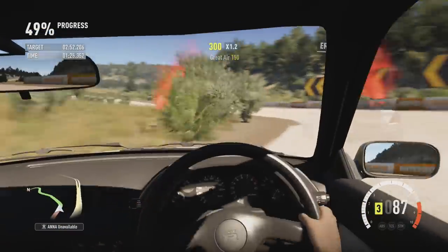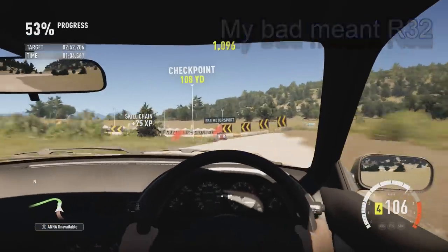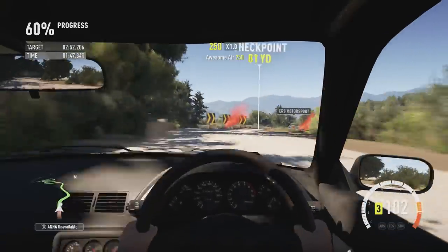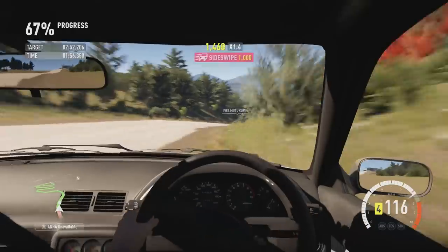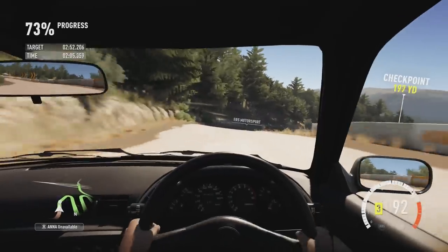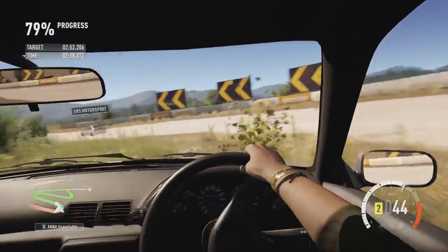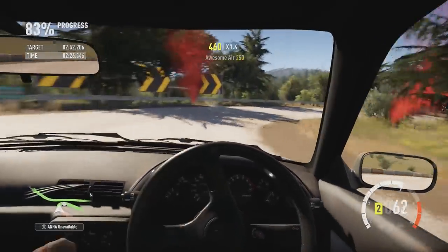My final vehicle was the Nissan Skyline R33. I used this because the other non-rally cars I'd run had all had drivetrain swaps — I wanted to see what a car designed to be four-wheel drive would be like down this route. It wasn't quite as quick as the Escort, but that could just be that it's not quite as good an A-Class car — the PI system in Horizon 2 is pretty good, but there are still small variations. The Skyline held its own, with no real major problems with the bumps and jumps it faced.